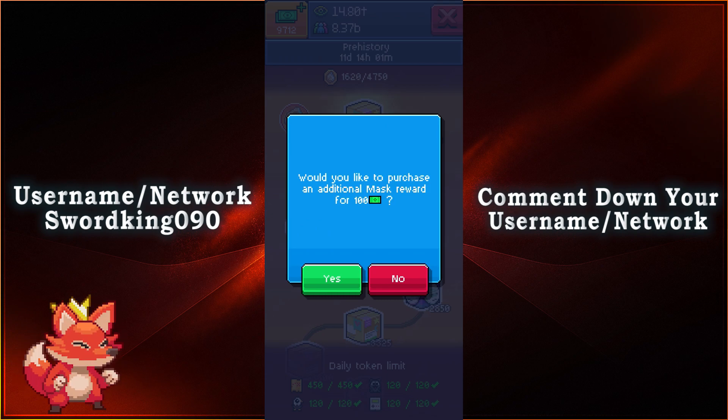"Would you like to purchase an additional mask ward for 100 bucks?" So there you go. If you wish to do so, you may do that. If not, you can get it for relatively free once you collect the tokens. So we can go ahead and press no.